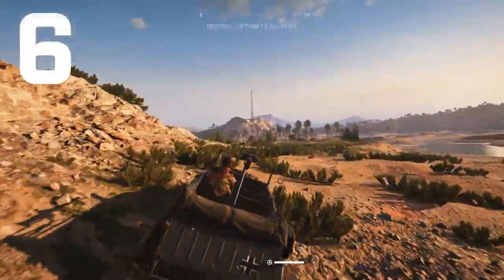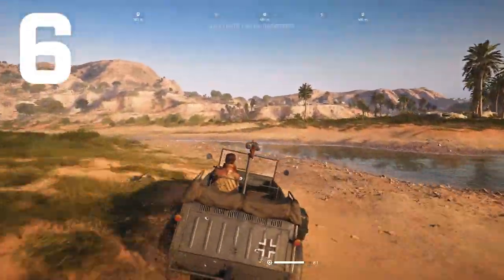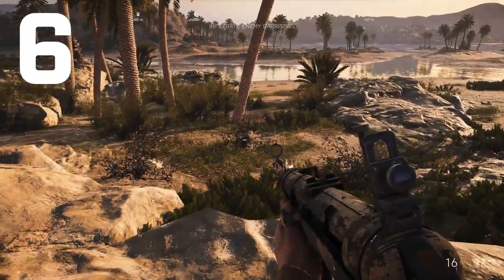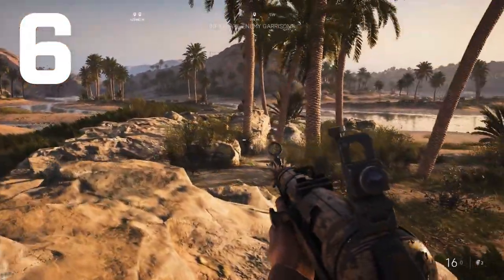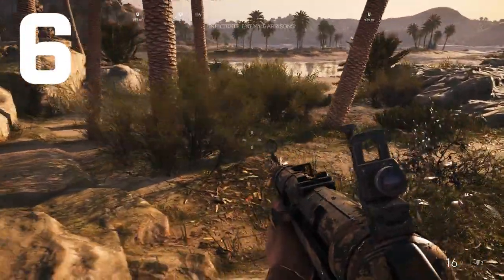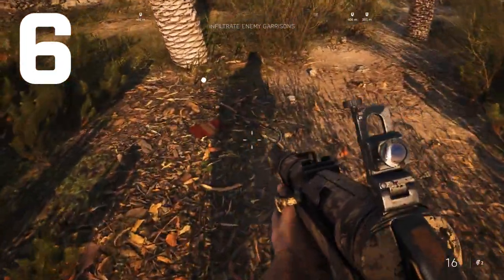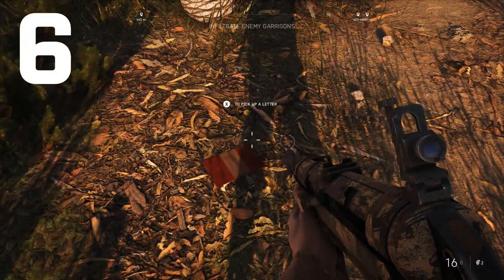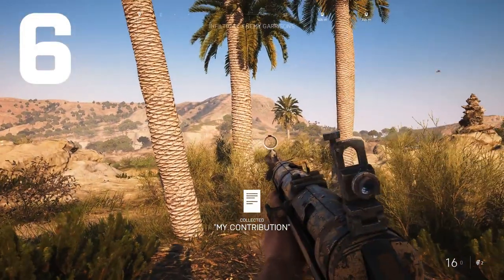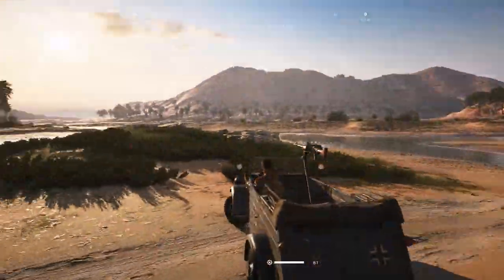Next, continue in the direction you were just going but this time go a little bit to the left and right over this hill, as the out-of-bounds zone is to your right. Go to the first section of palm trees on these little islands, past a little bit of water, and you'll see the indicator 'lake bed' show up. You'll also see more of those pile of rocks, and then right between the palm trees you'll find another indicator showing you exactly where the letter is.